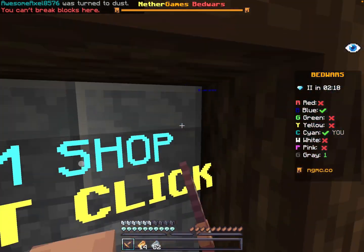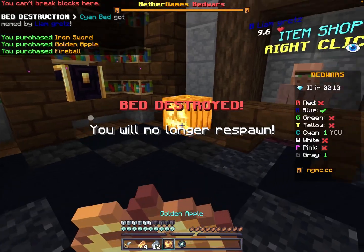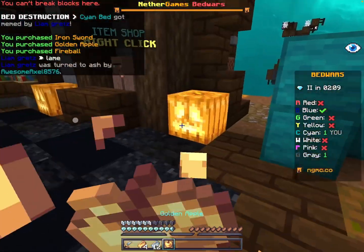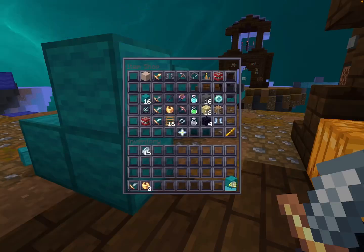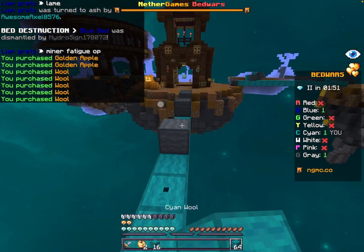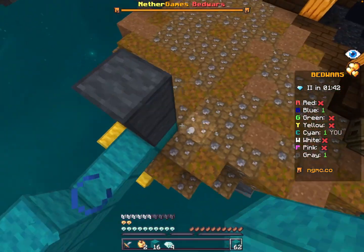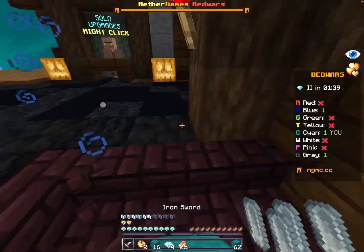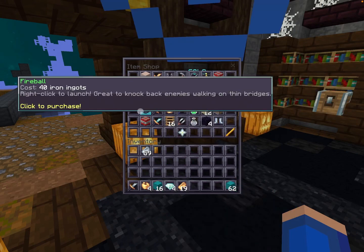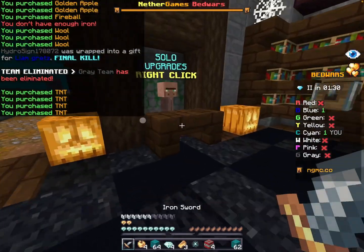I should get iron right now. Did I kill them? I did, let's go! I'm so good at this game. Gray is going for blue right, so therefore blue has to protect their bed. I'll go get sharpness. I think since I used that fireball, that gray dude's gonna have fireballs so I gotta watch out for that too. Let's get some gaps and fireballs. It'd also be pretty cool if I can TNT jump on the way too.